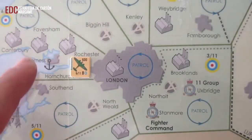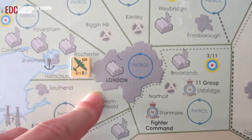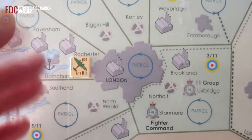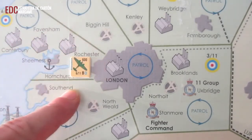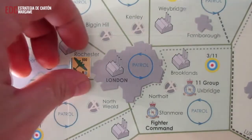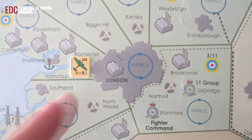Ya tenemos a los Blenheim colocados en sus correspondientes sectores. Durante el paso de la patrulla nocturna, en la fase de preparación diaria, es cuando asignaremos a estos escuadrones a los sectores para que puedan patrullar. Los cogemos de nuestros sectores y los colocamos en el marcador Totten Board, donde ya tenemos cinco cajetines azules que hacen referencia a que están patrullando. Los que decidamos nosotros asignarlos a la patrulla, los colocaríamos en el marcador Totten Board.